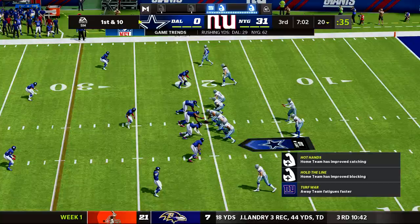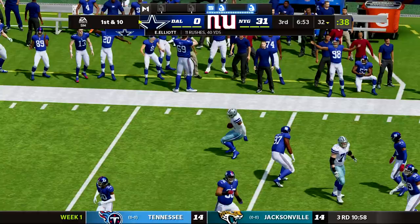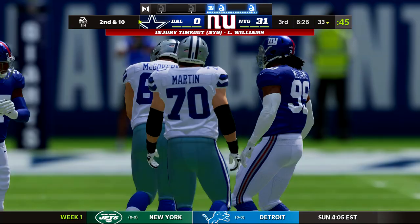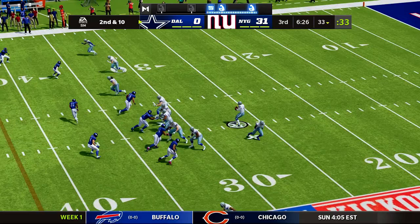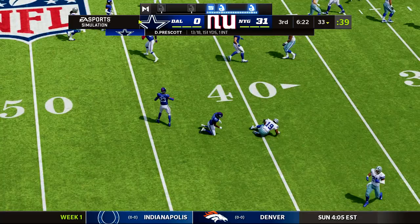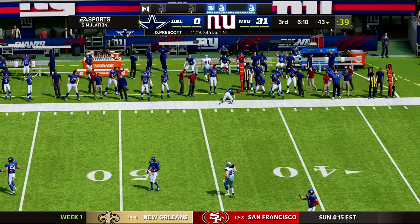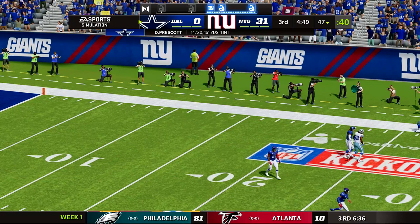Dallas is not giving up on the running game, down 31-0. Leonard Williams now is going to come out of the game — that would be a major blow to the defense. They start the drive with a couple runs. Dak on third and ten throws to the outside — first down to the 43. Dallas runs a play action on third down, and the tight end does not see the ball.